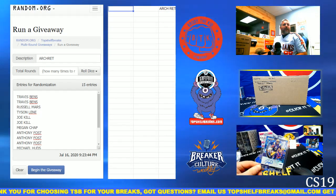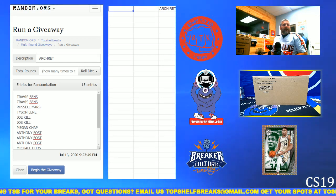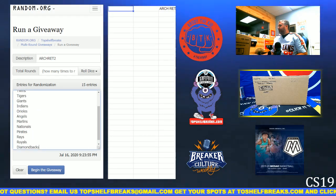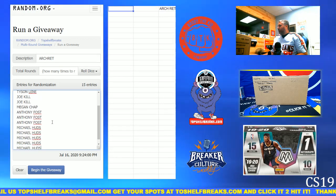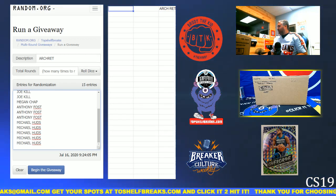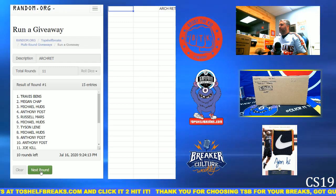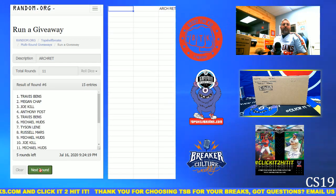This is a 10-box half case of Retired Archive Signatures, bogo tier — you get a team from the top tier and a team from the second tier. We have all the tiers set up. Here's all the people in it: Travis, Russell, Tyson, Double Joe, Megan, three Fosters, and five Huds. Thanks for filling it out. We're going to randomize the names 11 times, drop them into the break sheet twice, and you're getting a team from tier one and a team from tier two.